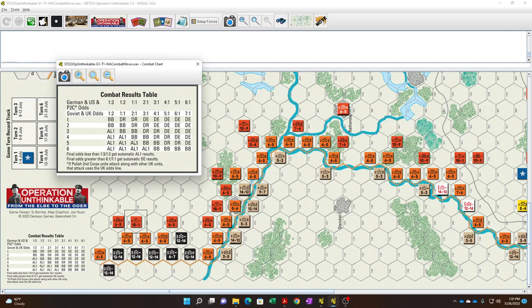We've got some defender retreats, got a bloodbath result — but also an AL-1, which means one of the Soviets would be eliminated. A gain of a DR doesn't help much. On 2-to-1 we're really hoping for a bloodbath result. Looking at the correct column — 2-to-1 gives two DRs, bloodbath, or AL-1. The problem with AL-1 is the other unit has to retreat. With a bloodbath, both sides lose one step and the defender has to retreat.